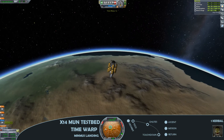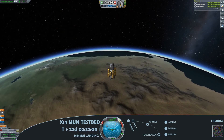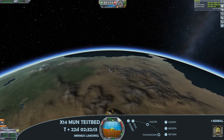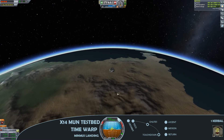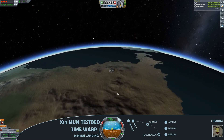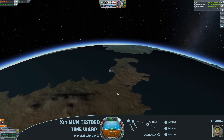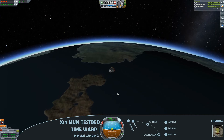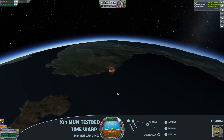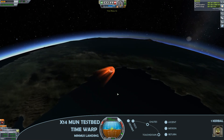Burned off most of the fuel there which I'm happy with, so I'll just go ahead and go for third engine cut off, and then point the heat shield for re-entry. So far so good, surface speed is well within the safety margins for the ablator that we've got, so it's just going to be a case of keeping that gentle re-entry descent.